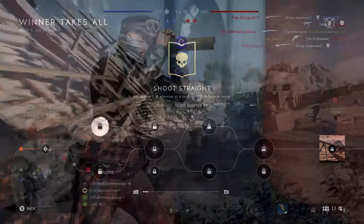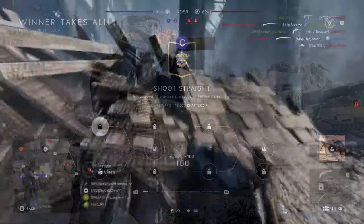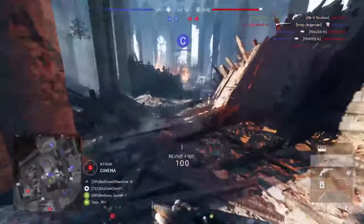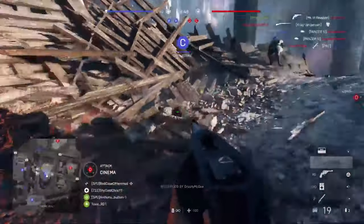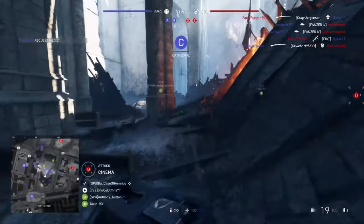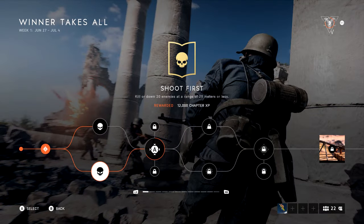The second requires you to kill or down 10 enemies at a range of 100 meters or more. Obviously, this requires you to use something like a sniper or a self-loading rifle. If you're thinking the Boy's AT rifle would be useful for this, it is — only if you want to get two shots beyond 100 meters.